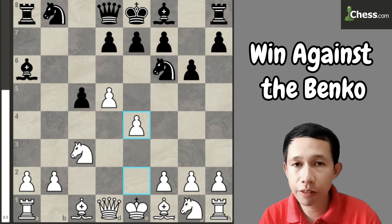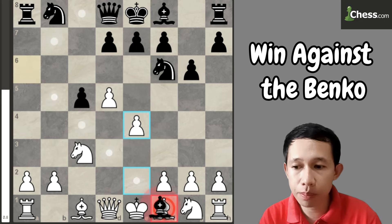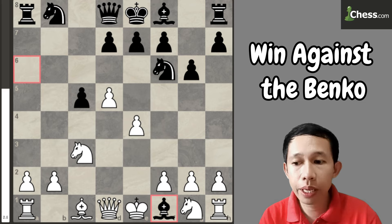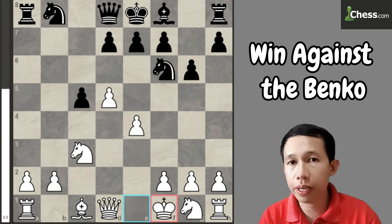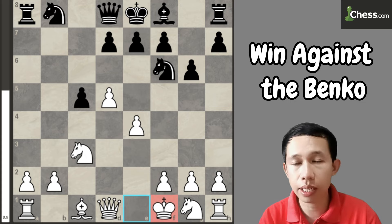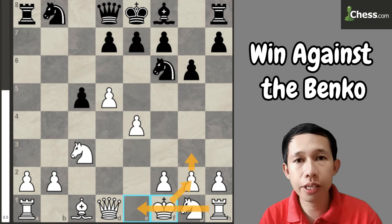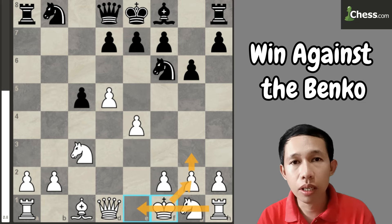What is the idea after this? Because black captures the bishop — that's the normal continuation for the Benko Gambit — and here we can just capture using our king. We are not afraid or worried if our king is not yet castled or cannot be castled in the future, because we have the idea of playing knight to f3, pawn to g3, king to g2, and rook to e1. That's the idea — the king looks like he is castling normally.